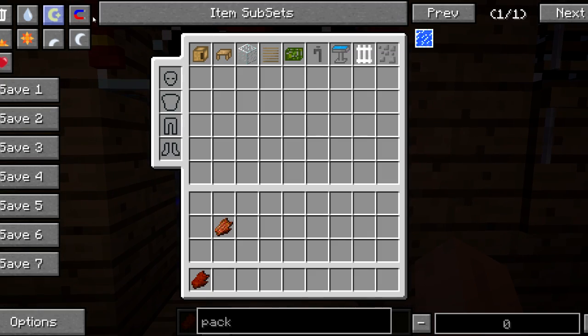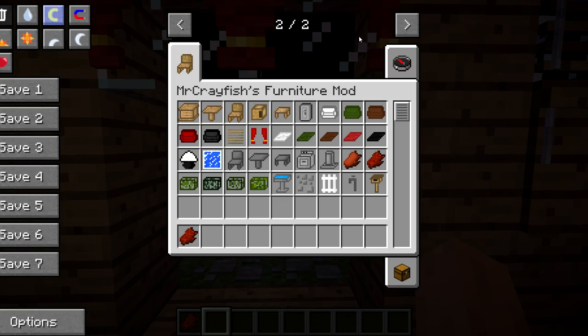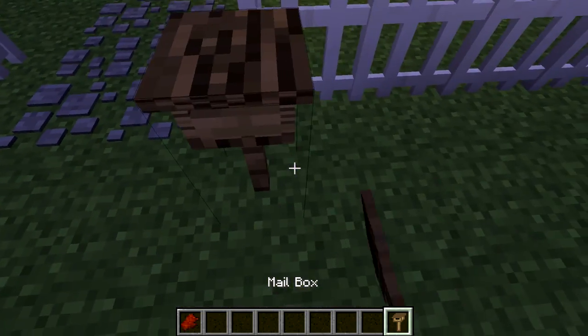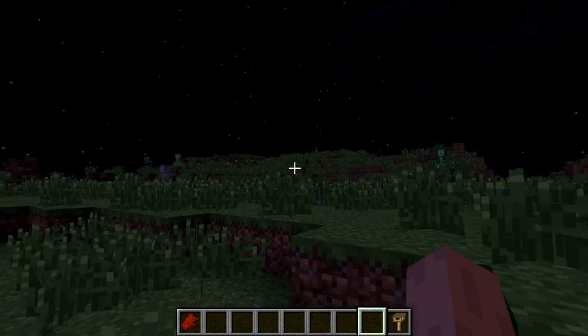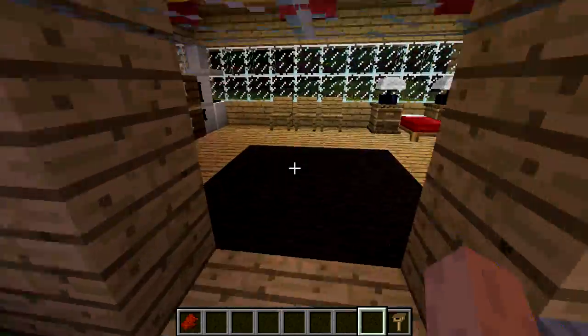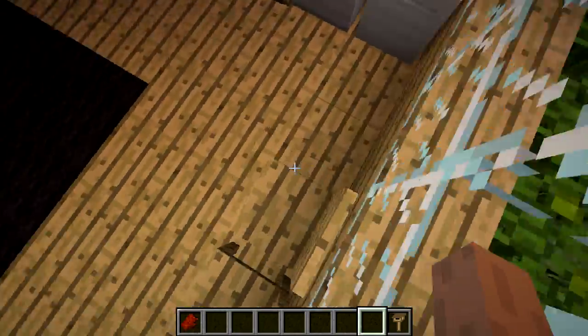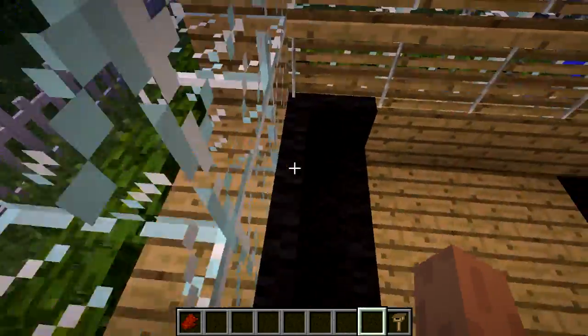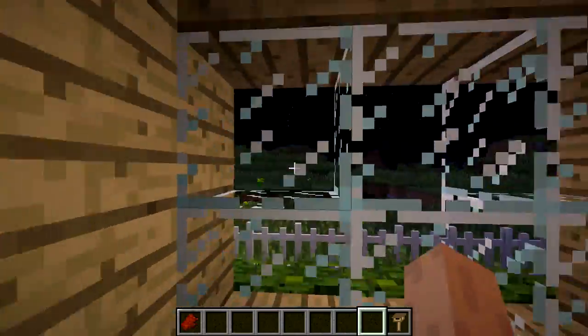That's everything this mod really includes. As you guys can see, I have this setup right here showing everything the mod adds. Obviously, there's also this little mailbox that I didn't show, where you can place letters in it — it's very basic but cool. Anyway guys, I hope you enjoyed this video. If you did, could you please leave a rating and let me know how I did. I will see you guys in the next one. See ya.